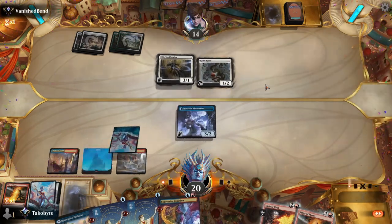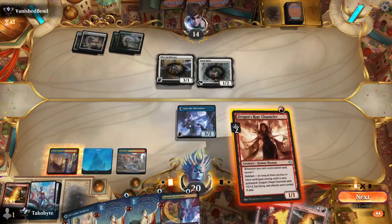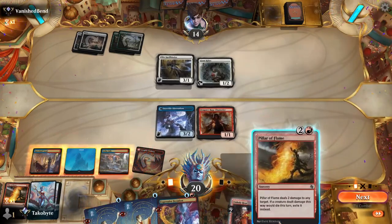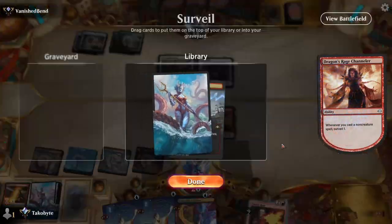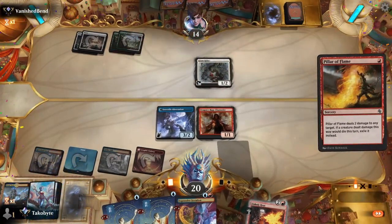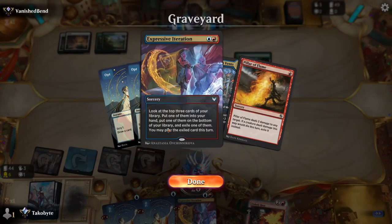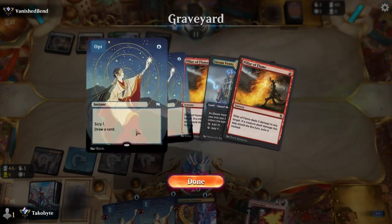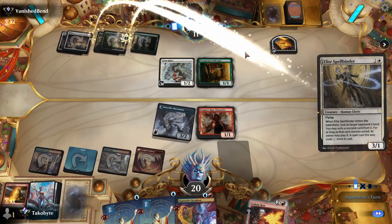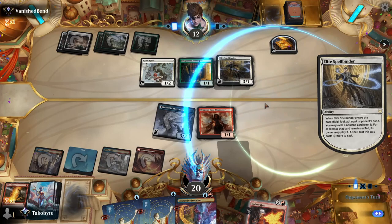Giant Killer killed it — that is a card. I think: instant, sorcery, land — I need a creature in the graveyard. Is this some kind of life game deck? Stop playing Elite Spellbinder, please.